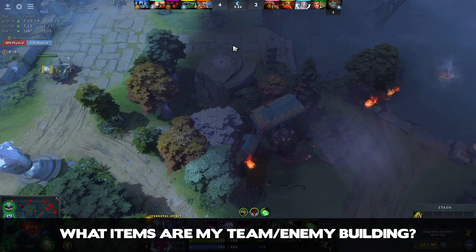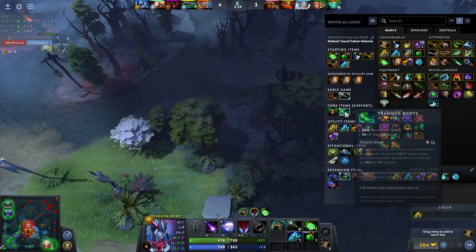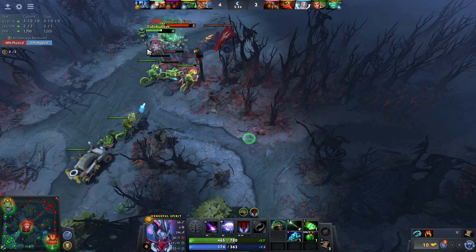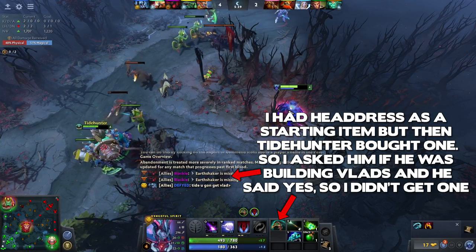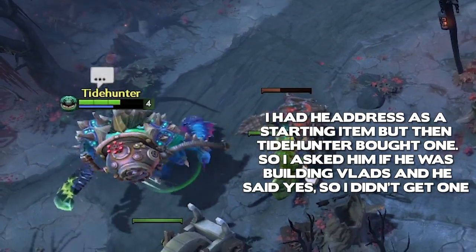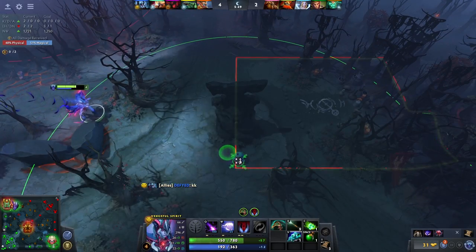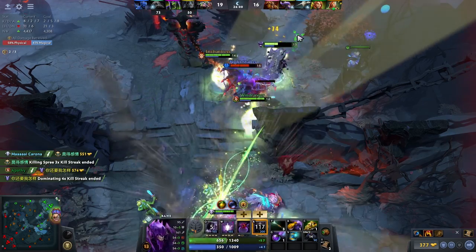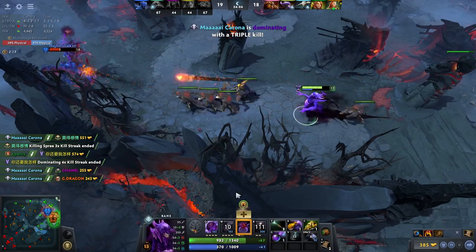The next thing to look at is the items that your team is building, as well as the items that your enemies have got or are building into. On the team side of things, the main thing you want to look out for is building aura items that other teammates are already building. Two Vlad's Offerings on one team usually isn't very useful, so you would want to try to build something else. Looking at the enemy team's items is also important so that you can try to counter their items. As a support, one of the common items is a Glimmer Cape that provides temporary invisibility, so if your enemy support has one of these, you will need to purchase more sentry wards or Dust of Appearance in order to counter it.